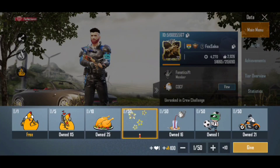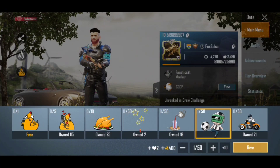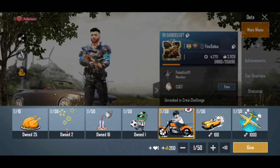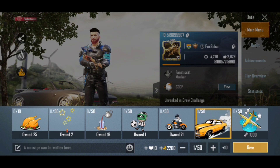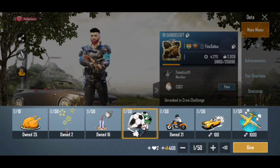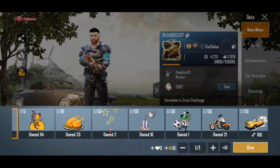Just like you can send popularity, you can see there are a lot of options here. All the rest of them you can get for free, but the bike, motorcycle, aeroplane, and car — these three items, if you send them, you will get a different option.